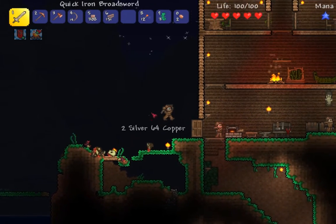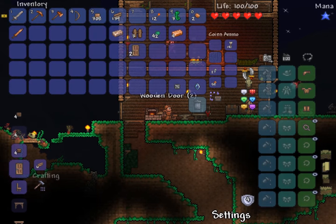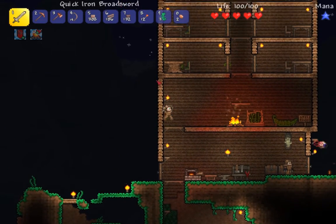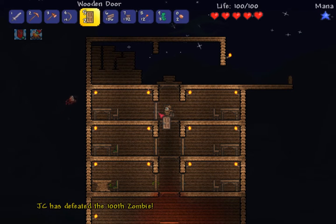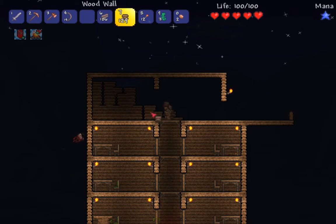You do loads of damage now. Because it aims down a bit as well. Joe was killed again. Oh no, Joe has defeated the hundredth zombie. I just think that's a joint thing though. I'm guessing it's like the hundredth zombie that spawned on the map, because it's a new world. They've got loads of new stuff.